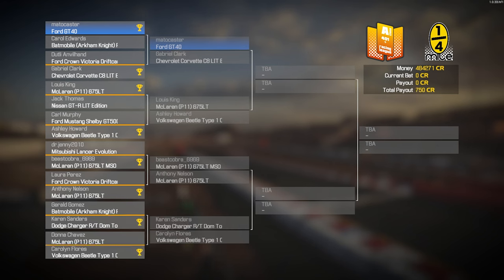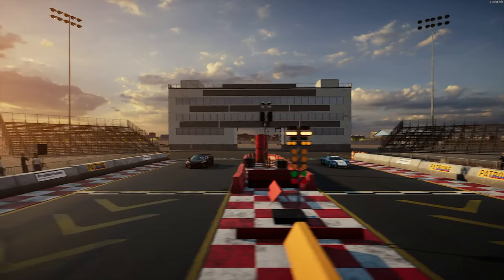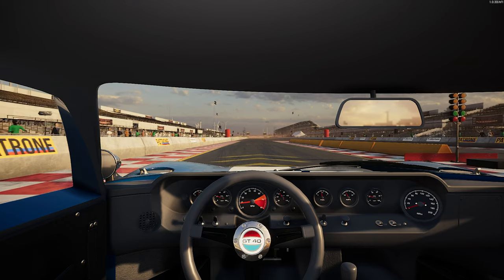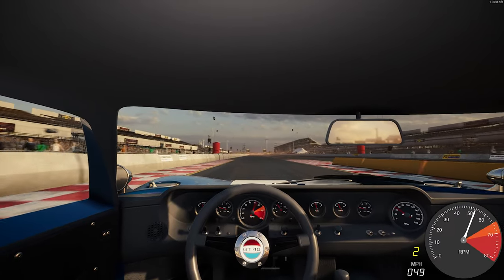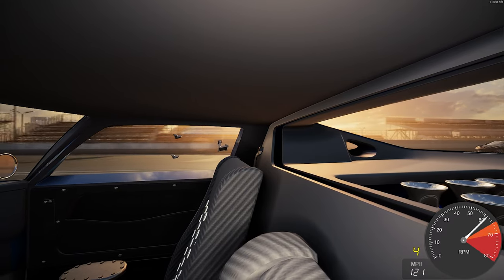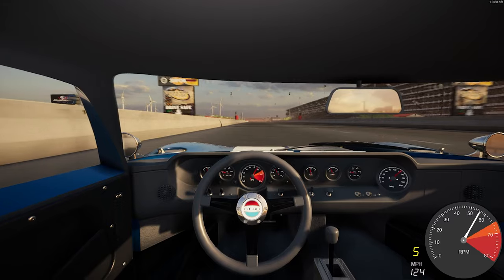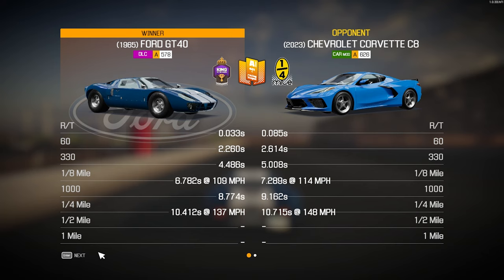Next we're going up against the Chevrolet Corvette C8 — we have to win this one. Come on GT40, let's beat a Corvette C8! We're getting him, we're getting him big time — oh, he's starting to gather some steam. Here he comes — we got him! That was getting really close. We ran another 10.4 with a good reaction time. He ran a 10.7. He was definitely faster at the end — 148 to our 137. Competition's picking up — now we're going up against the McLaren P1.